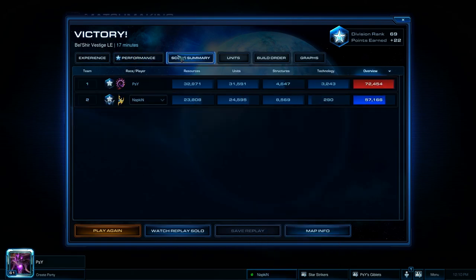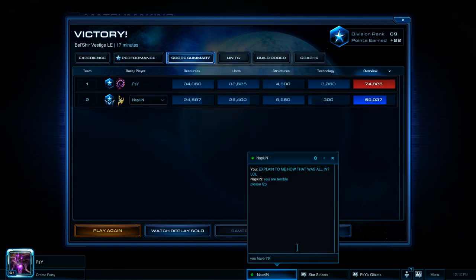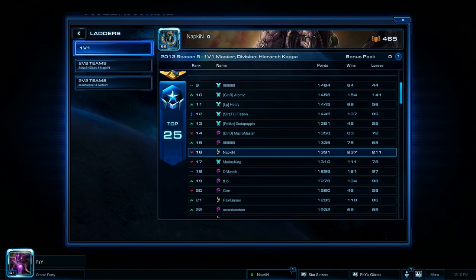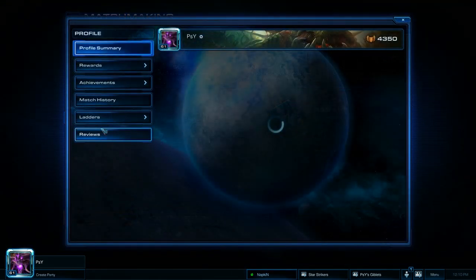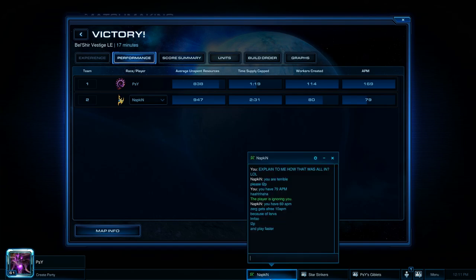LOL — you gotta throw in the LOL there. He has 79 APM. I don't have the highest APM in the world, but he has 79 APM. What's his record? More like Fapkin. How does he have that many wins? I don't even — he had 69 APM, Zerg gets 10 free APM apparently. I'm so confused, I don't know what this guy's saying. He wasn't the one with 69 APM. Alright, well, thanks for watching.